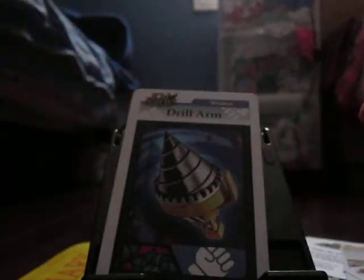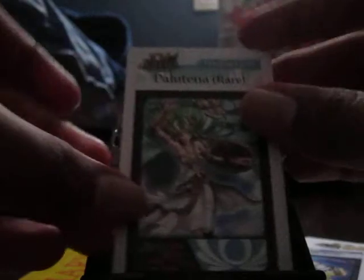Next we got a weapon, actually — it's the Drill Arm, which looks really awesome. And last but not least, the rare Palutena. It's just her closing her eyes, which I don't find very rare, but I still got the rare anyways.